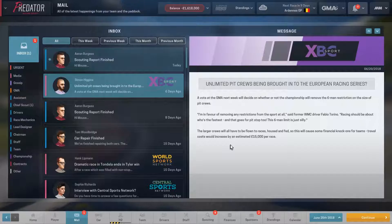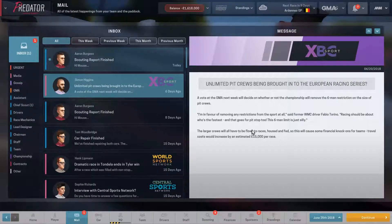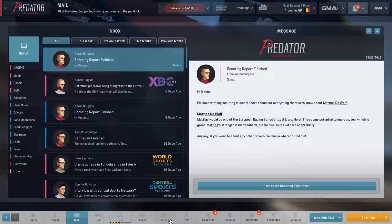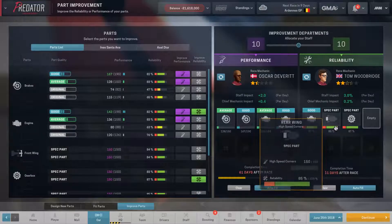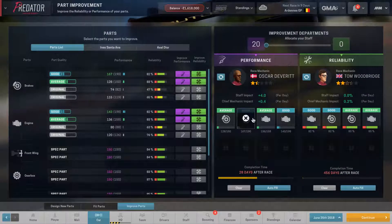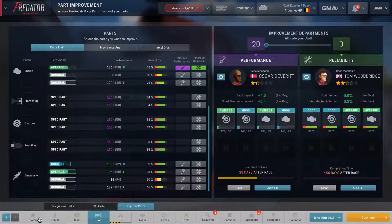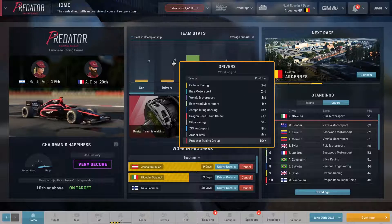The vote is about removing the six-man restriction inside the pit crews. Racing should be about who's fastest and that goes for pit stops too — a larger crew will have to be flown to races. We are above 80 now, so I'm going to cancel the current work and go full performance. We'll do brakes and the other engine as well. The question is switching these guys around — this one doesn't look better for performance upgrades so we'll keep that as is. Right now we are still in last place for cars and drivers, so I'm not going to spend a lot of money on drivers.